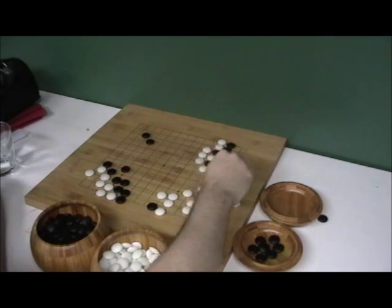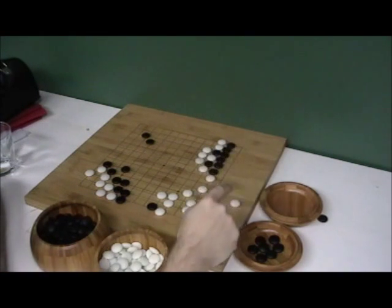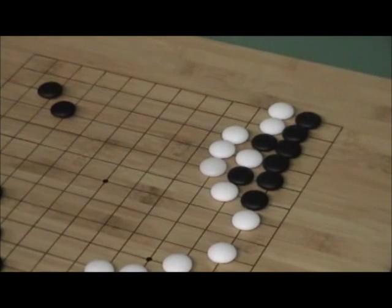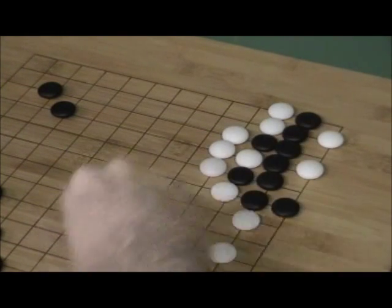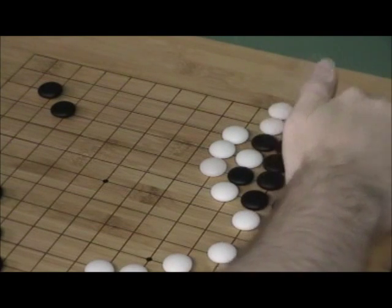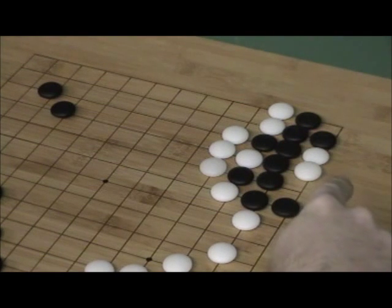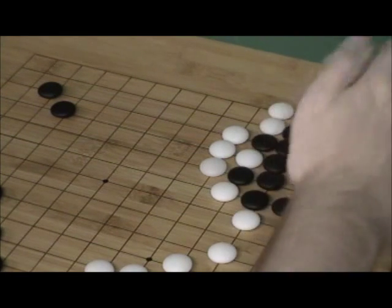Now what if there's six? If there's six, Black is unconditionally alive no matter what. White can only kill it if Black plays poorly. Black can always make two eyes no matter where White plays. Two eyes. White plays there and there — two eyes, two eyes. Wait — that's dead. See that? I'm getting ahead of myself. Black would have to play there. I knew I'd mess up on this video.